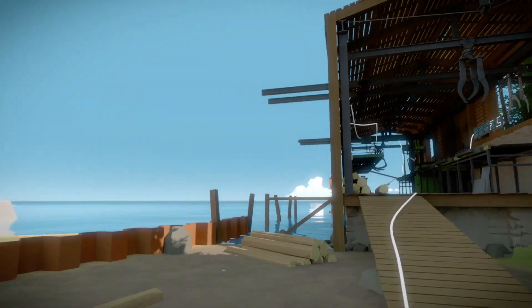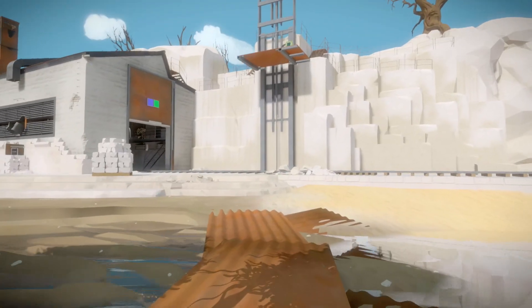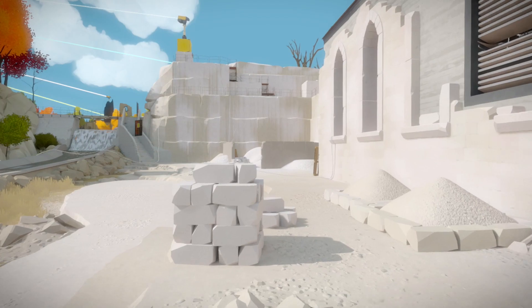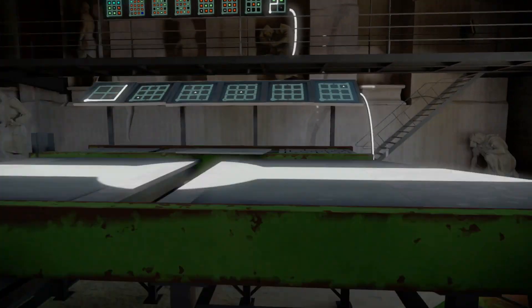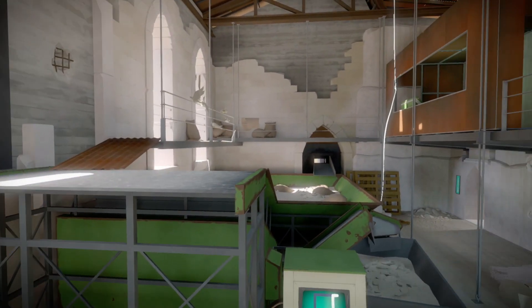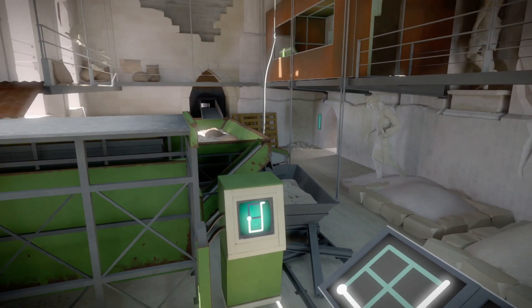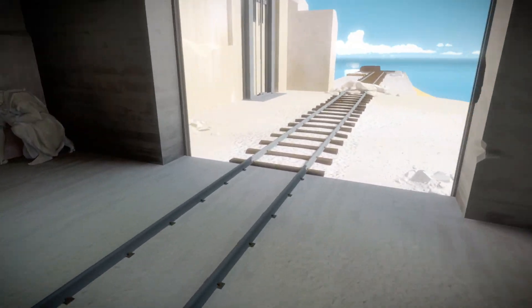That's the logistics for making wood and metal used in other parts of the island and for transporting it. They also make concrete directly here — they take pieces of stone, grind everything up right in here, and produce concrete from it. So this is your main production factory for the entire island.